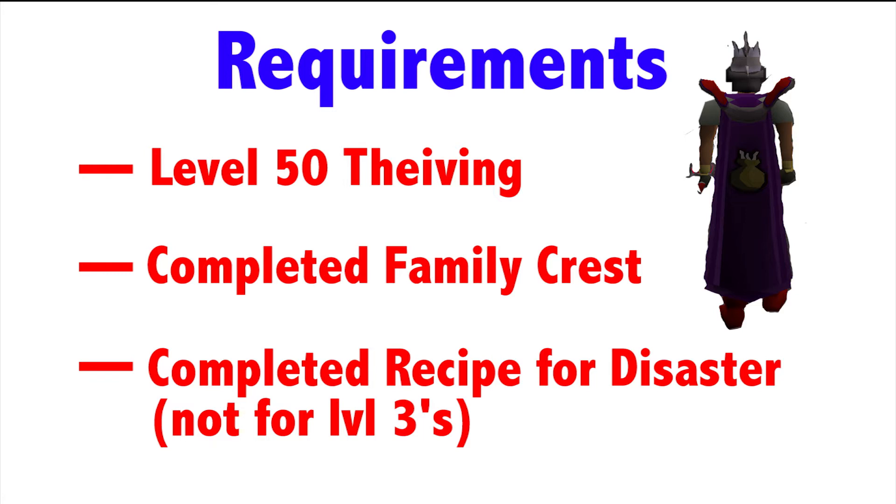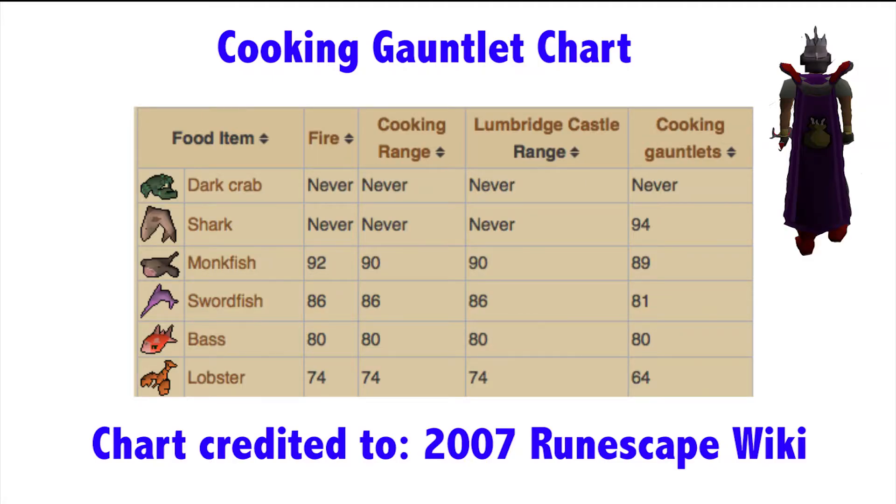The first two methods are the most recommended by me. What the gauntlets do is — say you're cooking sharks with the gauntlets on, you'd stop burning them at level 94, but without the gauntlets you'd never stop burning them. Also, the range at Lumbridge Castle gives you a 10% less chance of burning food, making it the second best place to cook.